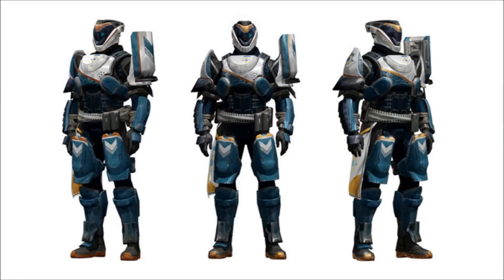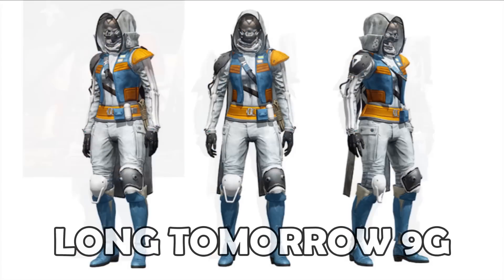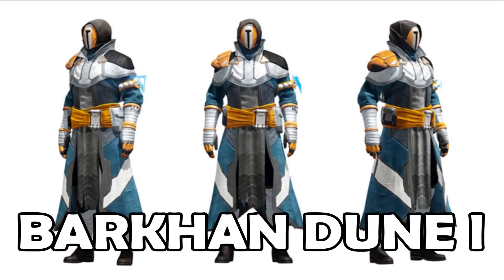In case you were wondering, here's what the full PlayStation Exclusive Jovian Guard set looks like. It's the same armor worn by Commander Zavala. That shoulder plate is OP as fuck — you could eat a three-course meal off that thing. Now let's have a look at the other PlayStation exclusive armor sets. This is the Long Tomorrow 9G armor set for the Hunter, and this is the Barkan Dune 1 armor set for the Warlock.